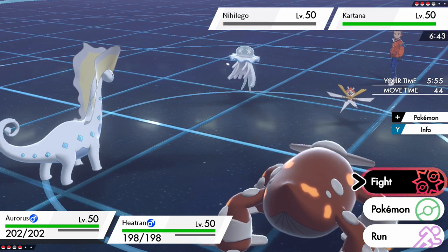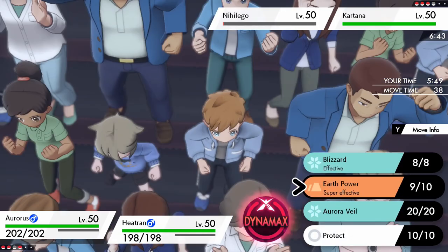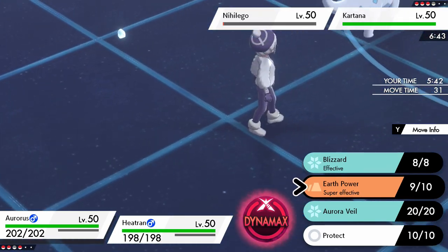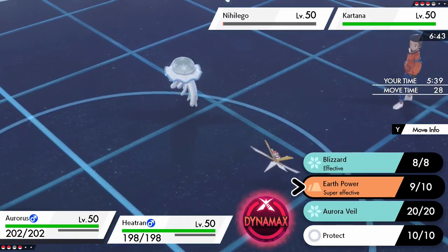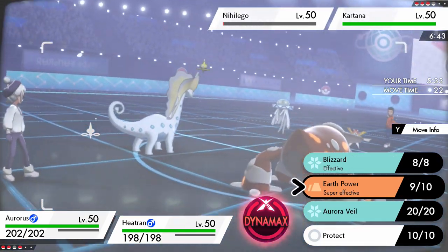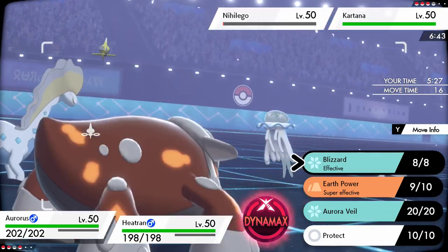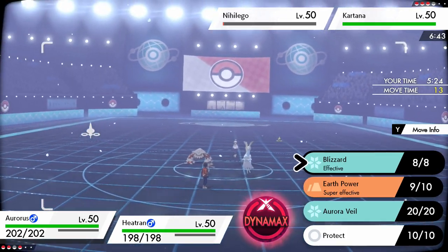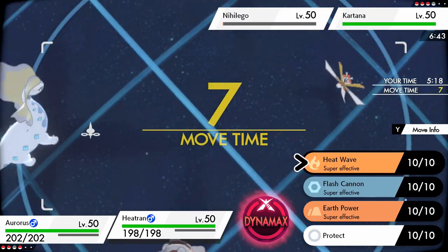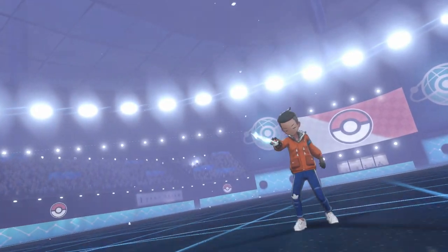Kartana does not get a move that changes the weather — noted. They do have Tailwind up and they outspeed anyway — I don't care. What do I want to do to body them? If I just double spread move, can they even possibly KO me? I don't think Kartana OHKOs Heatran with Sacred Sword. I'm pretty sure that would not KO me. I could just double spread move — Blizzard and Heat Wave. Is there a downside to that? I don't see a means for them to win. That just wins. If this does not work out, I'm stupid. If it does work out, my brain is incredibly big.